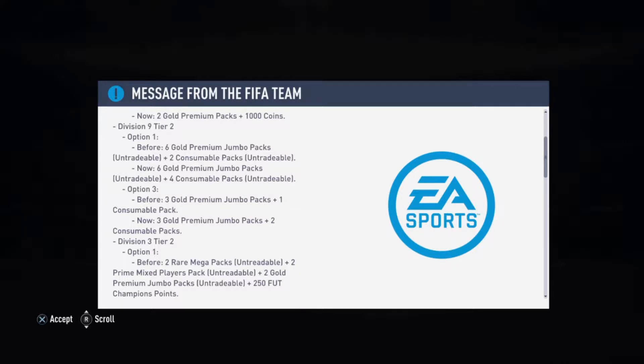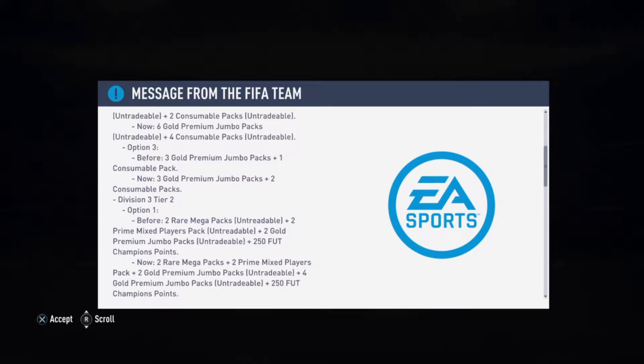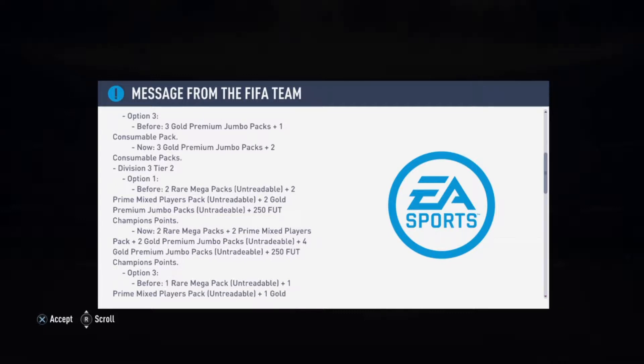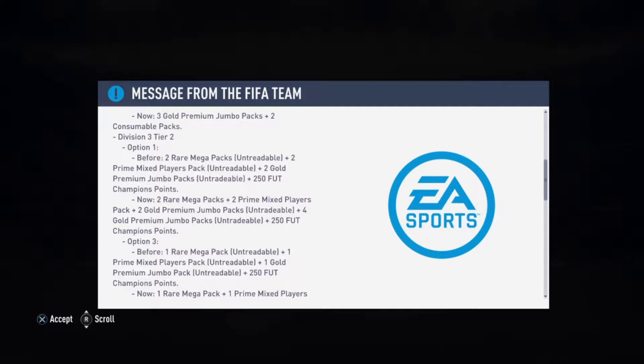Option 3 is three gold premium jumbo packs and one consumable, now it's two consumables. Then we go down to Division 3 where it starts to get very important — Option 1 Tier 2 before was two mega packs, two prime mixed weather packs, two gold premium jumbo packs and 250 Foot Champ points. Now it's two rare mega packs.